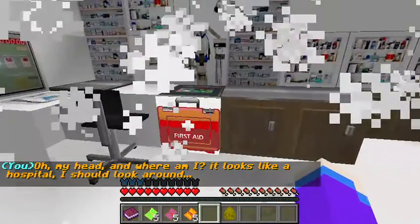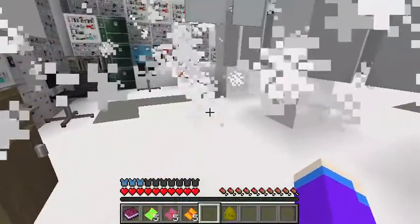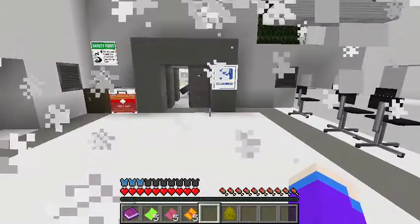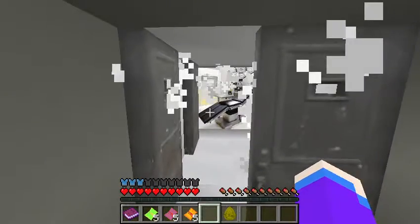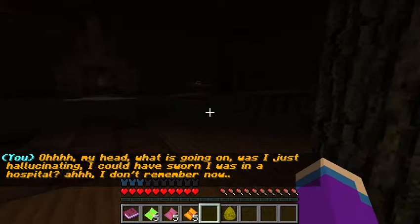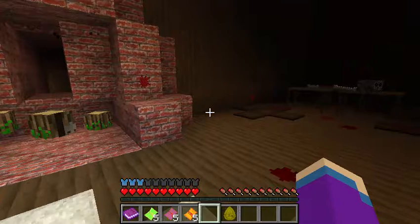Where am I? It looks like a hospital — I should look around. Give me a freaking flashlight! Oh my head — what's going on? I was just hallucinating; I could have sworn I was in a hospital. I don't remember now. Okay. It's very dark in here and I can't see anything. Oh my God — well, that made my heart hurt.